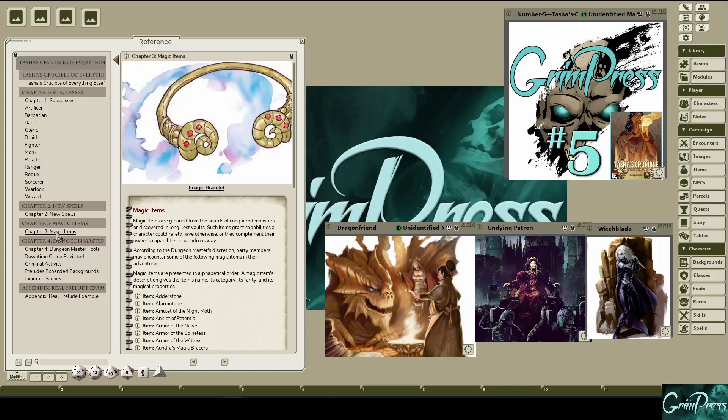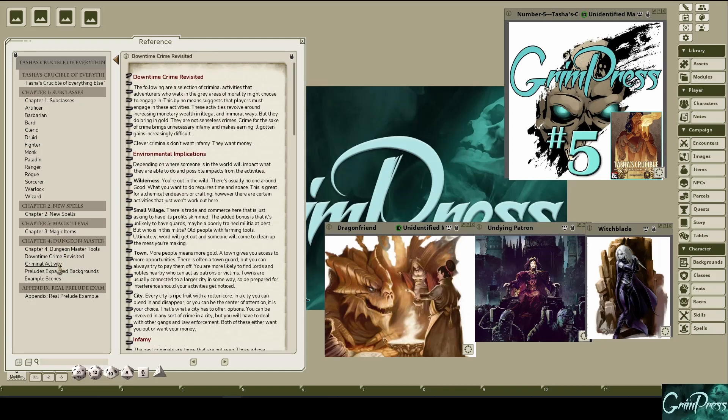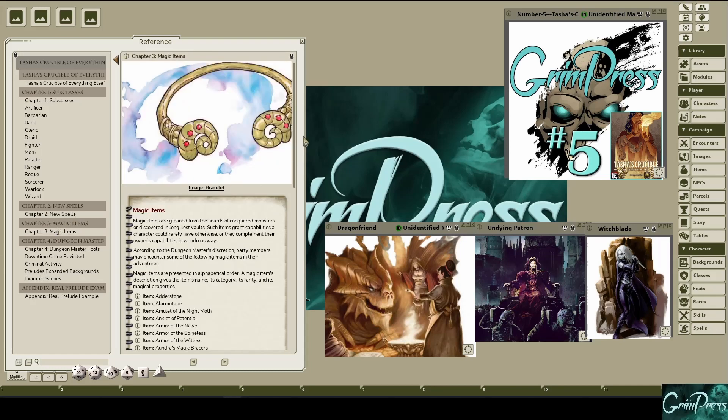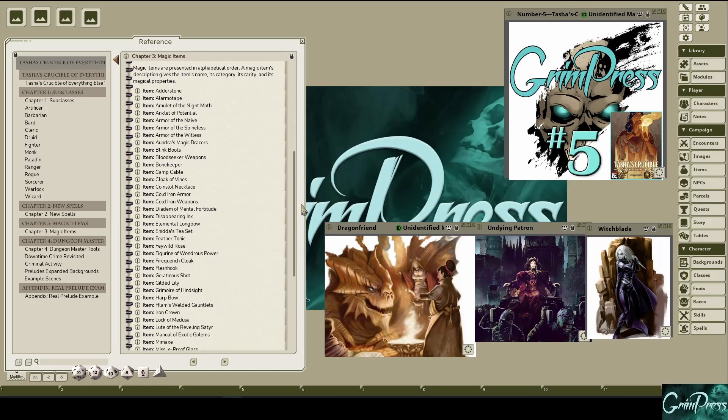Rounding out this customization, there are also alternative rules for working together, the use of variant flaws in your characters to add additional mechanical depth, and preludes — an alternative to traditional backgrounds. Of course, as the DM, you're going to want some surprises for your players. The good news is that an additional 50 magical items are also included.